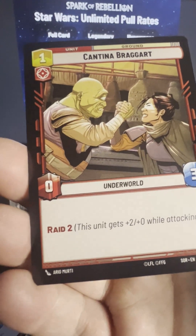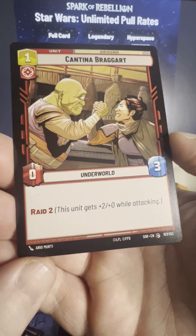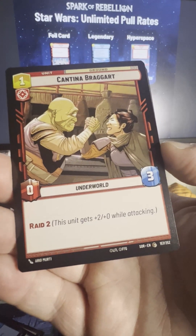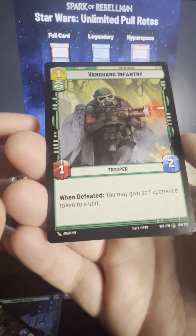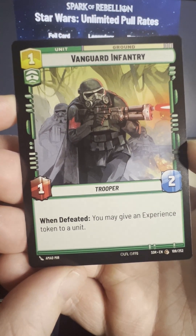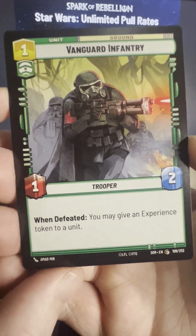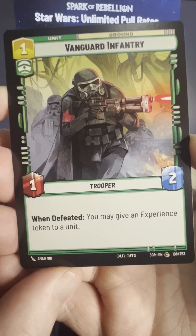Cantina Braggart — oh boy, this might be my dude. Raid 2: this unit gets plus 2 slash plus 0 while attacking. I'm not 100% sure what that means, but pretty cool — we got our Cycloptic colleague there. Vanguard Infantry — so we got like a nice Mud Trooper guy going here. This is like the Mimban Stormtrooper Han from Solo. You may give an Experience token to a unit.